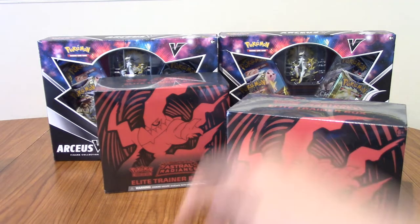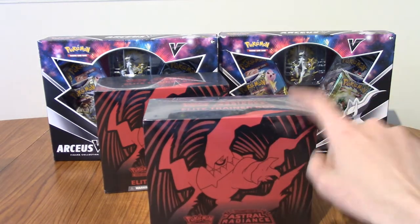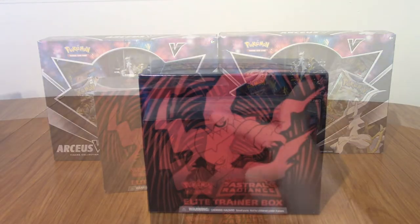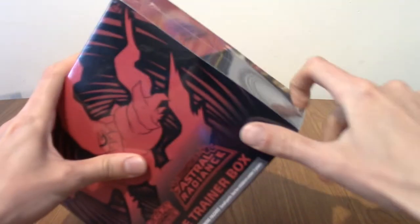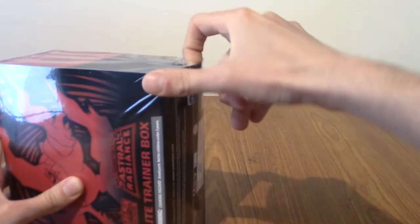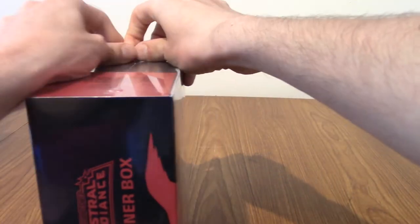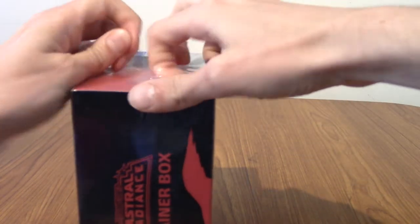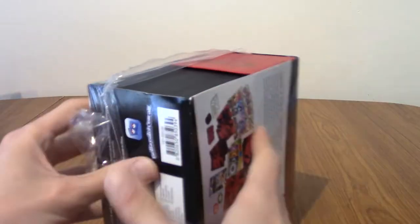I'm going to move everything to the side now and then we'll start by taking a look at what's exactly inside an Astral Radiance Elite Trainer box. This time we didn't get the Pokemon-centric exclusive ones, which are a little bit different - they have two more packs and a deck box. But this time, while we were at MCM Comic Con, they were going pretty cheap. This was like £35.